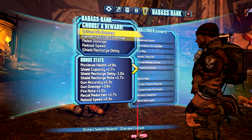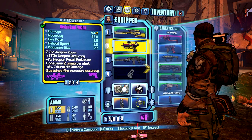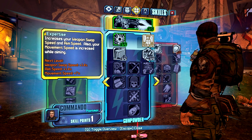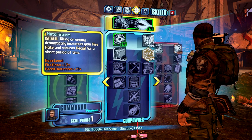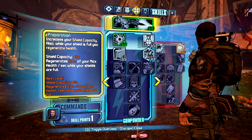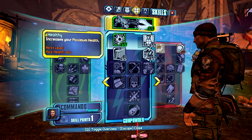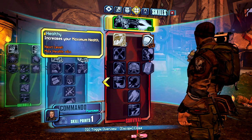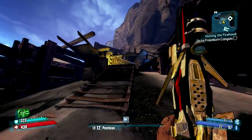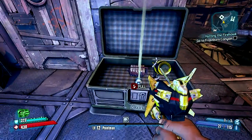Gun damage, reload speed, token gesture, achievement unlocked. And we're level 12! Magazine size, recoil reduction and fire rate are good, but magazine size is really good. So is max health. These are the only two I really want from the survival tree, so maybe I should get those first. We're going to boost our health up a little bit, help our early game out. Then we'll work on damage — my damage is really good right now with the guns I've found. I just got to stay alive.